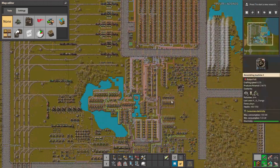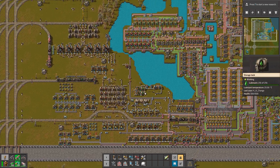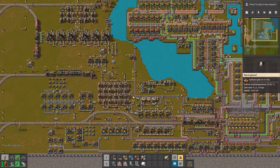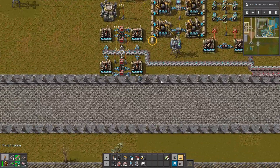So let's fly over to our base and see if there are even more mistakes. Here is a huge base that produces oil refinery products, and now when I press the shortcut I can see that there are a few mistakes.